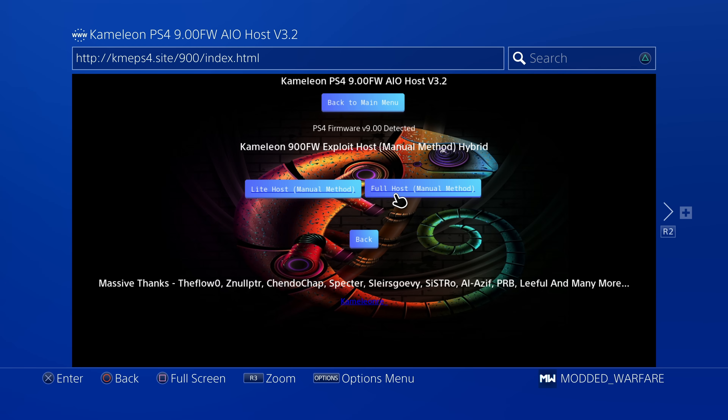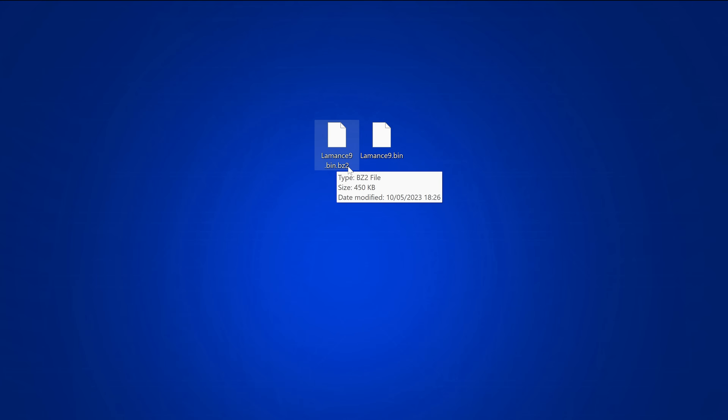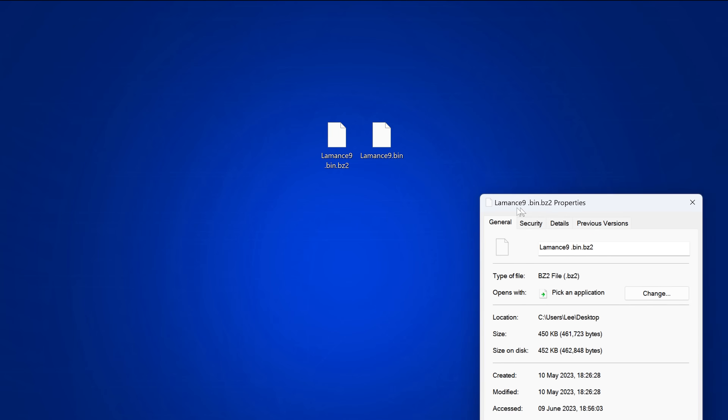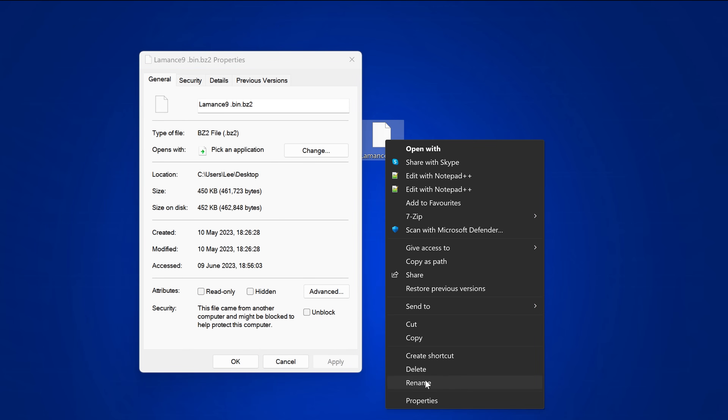The light host does not use compressed payloads. All the payloads for things like Gold Hen, FTP, and so on are stored in the normal .bin format and executed on launch. With the full host, some payloads are compressed into a BZ2 file — essentially like a zip archive — making the file size smaller so more payloads can be cached on the page and it will cache faster. That's generally why you have compressed payloads: you can get more payloads on there, especially for ESP chips that don't have much memory.